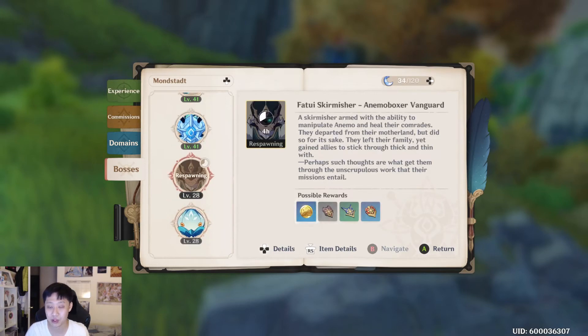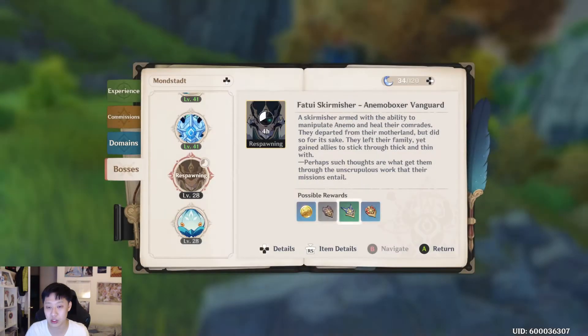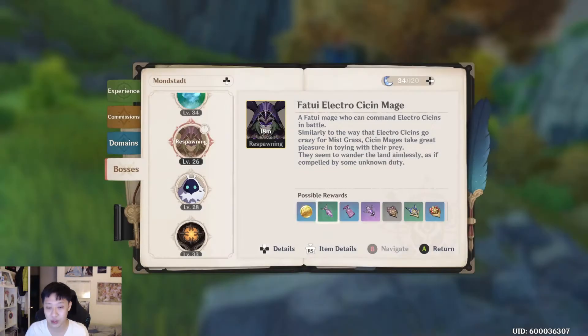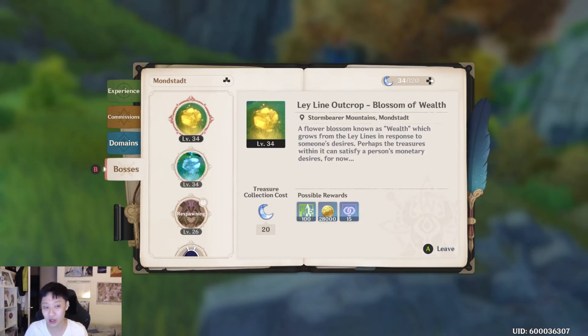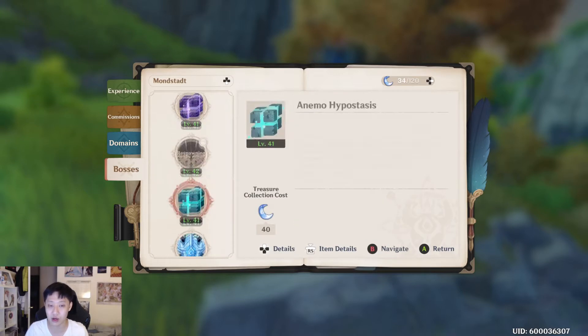What I was looking for a lot were materials from the Fatui skirmishers — the recruits' insignias and the sergeants' insignias for my Diluc. Or you could be looking for things like the mist pollen, grass pollen, mist grass, et cetera. And you'd farm these bosses until you eventually hit the point where it says respawning.